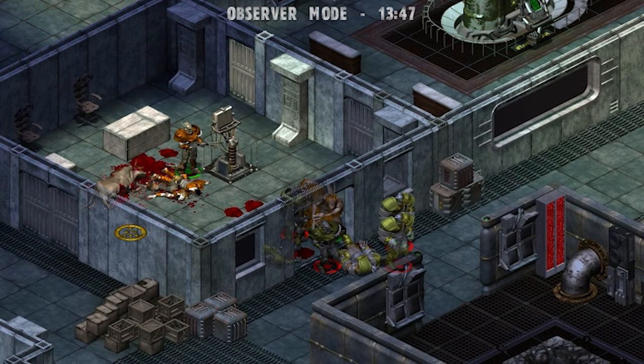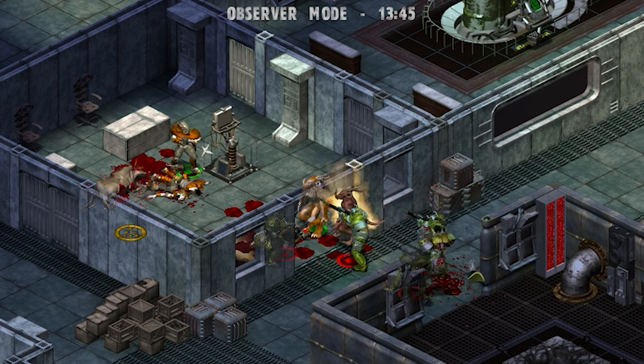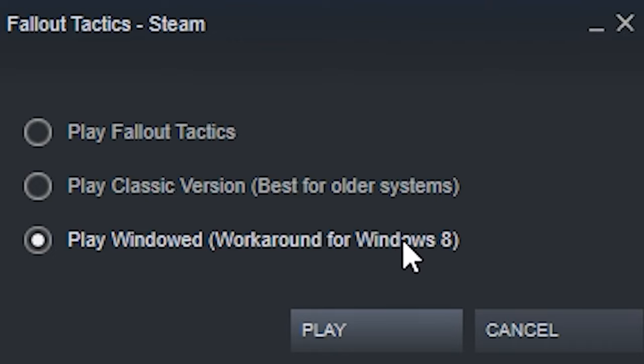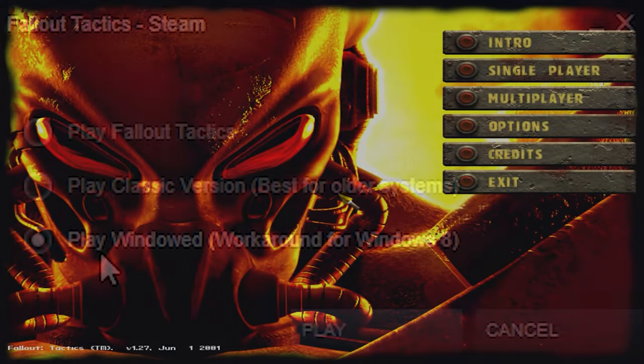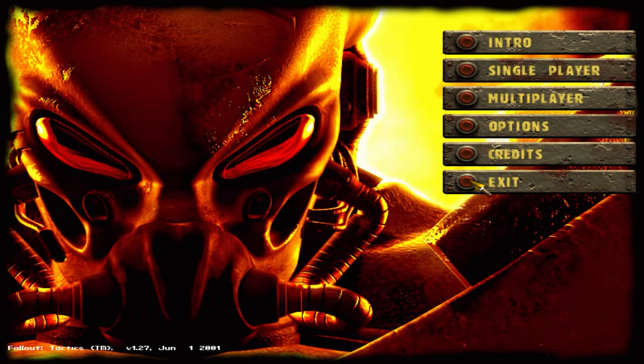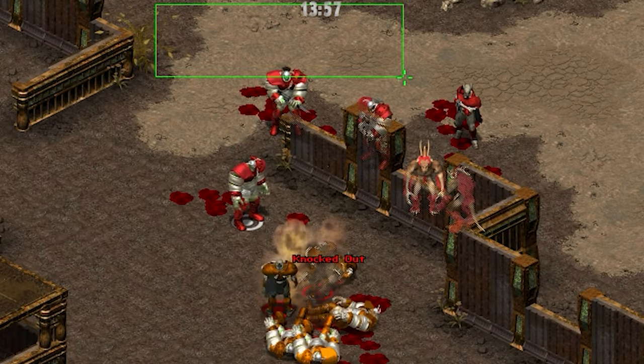If you're running Tactics on a modern system for the first time, you're probably going to get a crash error right away. To fix that, open the game in windowed mode, then go to Settings, Display, click Default, and exit. Now you should be able to launch the game normally.